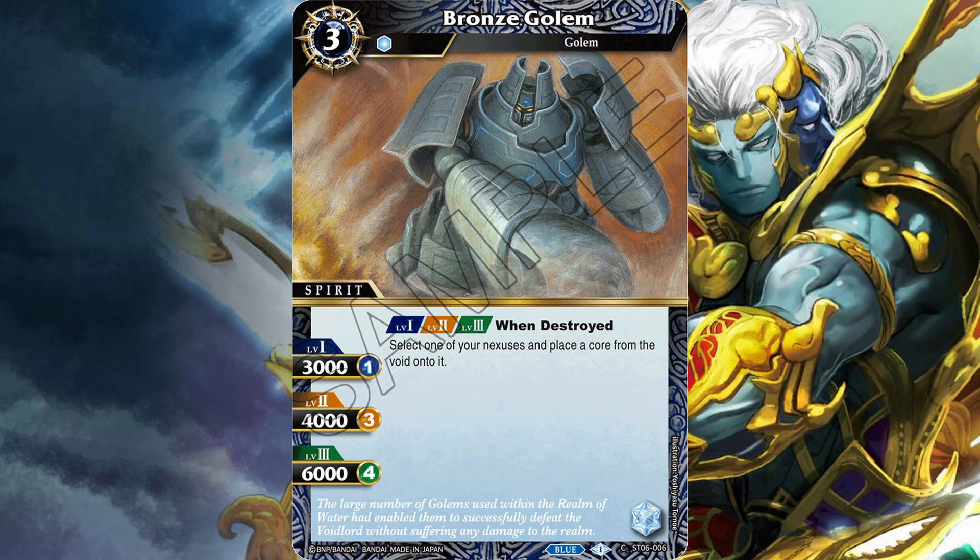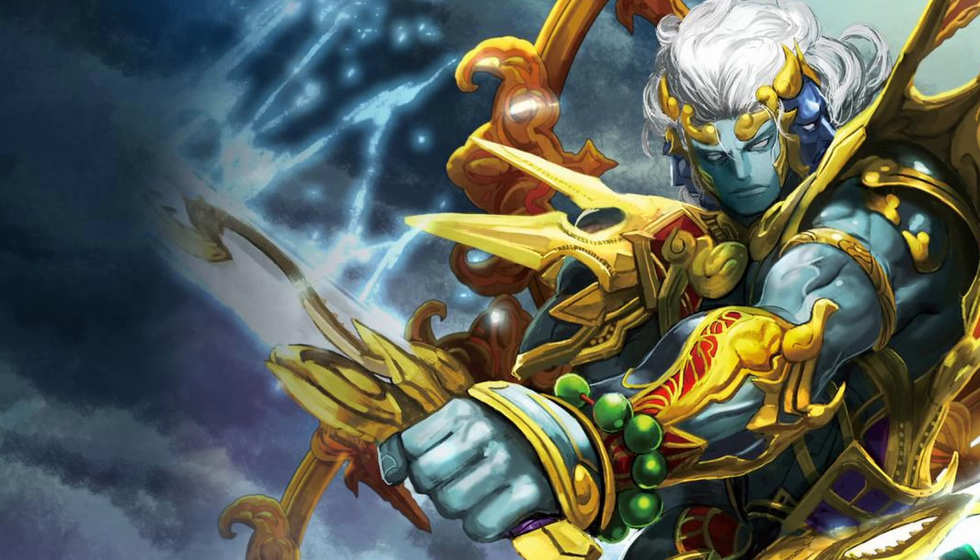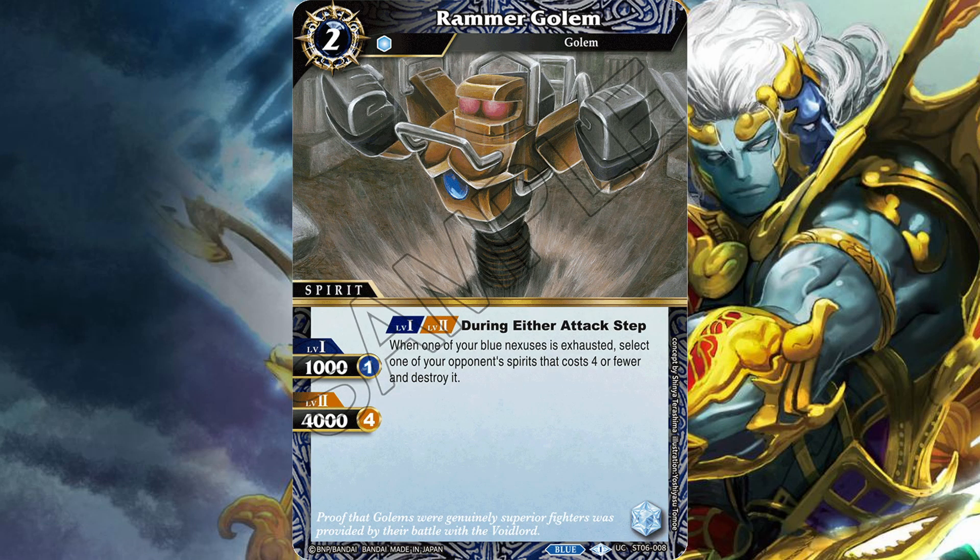And then you have Bronze Golem — three cost, one reduction. When destroyed, select one of your nexuses and place a core from the void onto it. Unfortunately, a certain ant is probably going to be better for ramping cores than this. One of the cards I'm really excited about from the starter deck is Rammer Golem — a two cost, one reduction spirit. On either attack step, when one of your blue nexuses is exhausted, select one of your opponent's spirits that costs four or less and destroy it. Being able to destroy four-cost spirits is a nice threshold to see on a card. I wish this card worked with any nexuses, not just blue.